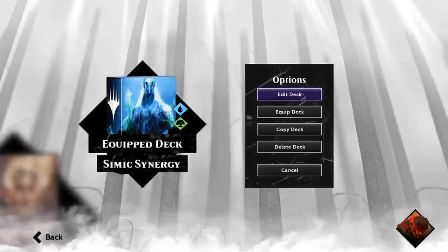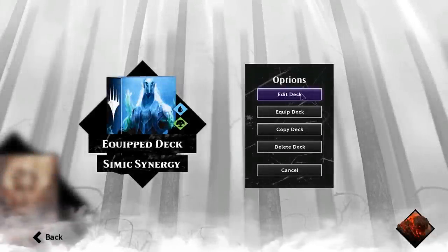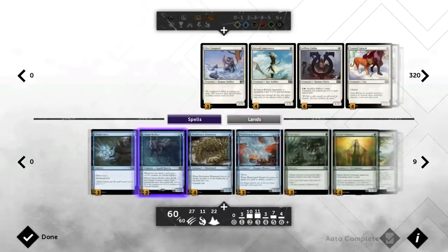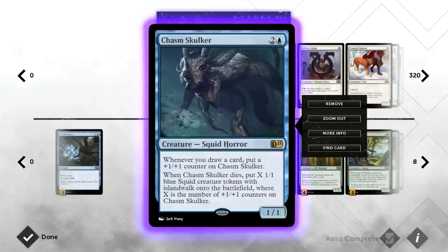Hello and welcome to another Magic 2015 gameplay. Today we're taking a look at a Simic deck full of synergies. Let's start by looking at Chasm Skulker, a creature that becomes stronger whenever you draw cards.